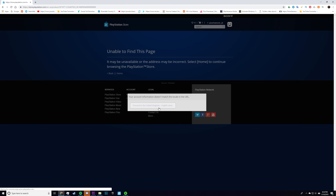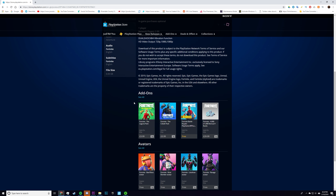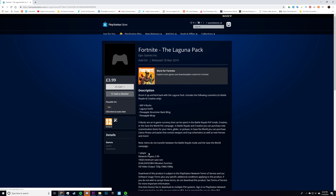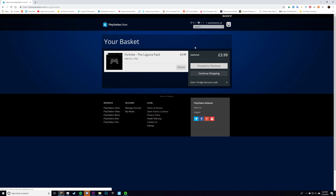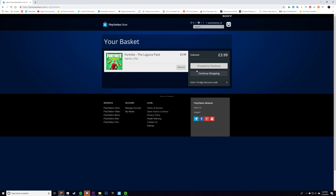First, you're going to want to go to any browser — I'm just doing it on Chrome — or you can do this on your mobile phone as well, and you want to paste the link that I'm going to put in the description. Once you get there, it's going to bring you to the Laguna pack, and since I live in the United States, it's going to give me the correct price for where I live, which is $7.95. Once you get here, you just want to add this to the basket.